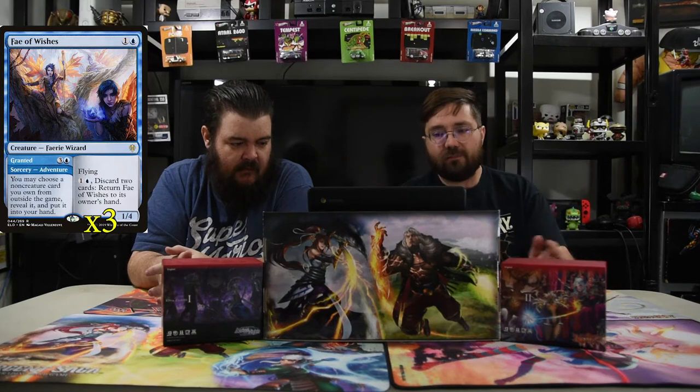Today we are going through a Shrines deck. Everyone makes them and I'm just throwing my little flair into it to see how it goes — and it actually kind of works, sadly. The first creature is Fey of Wishes: one and a blue, 1/4 with flying. Pay two, discard two cards, return Fey of Wishes to your hand. And as Granted, it's a three-cost blue sorcery adventure — you may choose a non-creature card from outside the game and put it in your hand. With Shrines, you basically have one of each shrine in your sideboard, so whatever shrine you need you go get it.